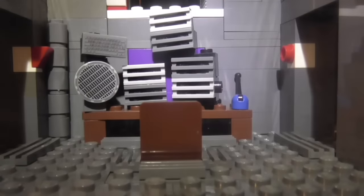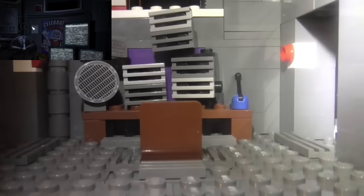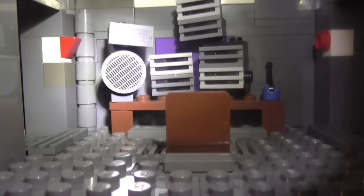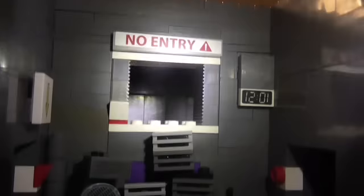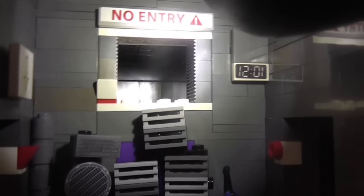We are in the secret room. This is where you are located and you have to keep Ennard away from you. We have the three TVs right there, the fan, and the keypad right there. We have the controls to close the door, the time display, and a no entry sign. We also have the vent, also known as cam 5.